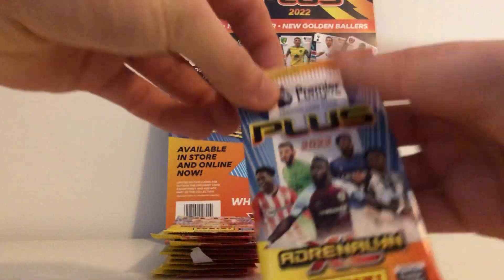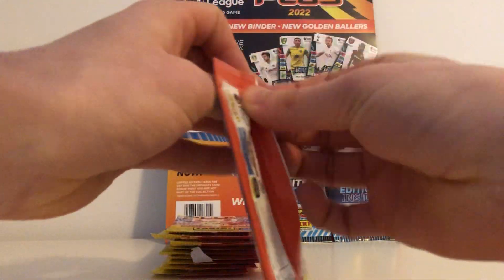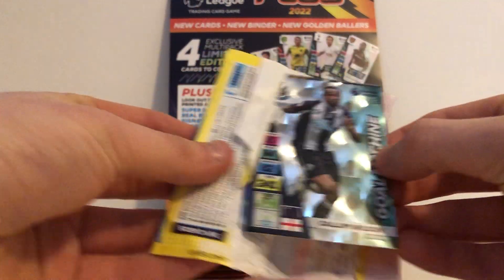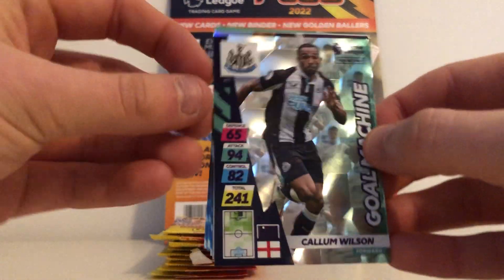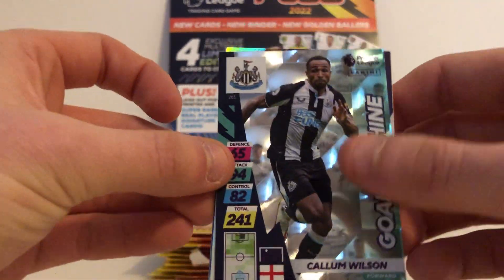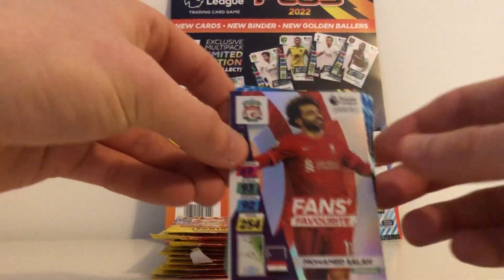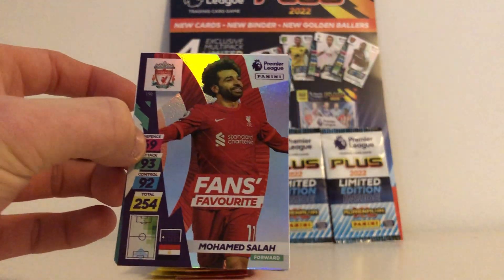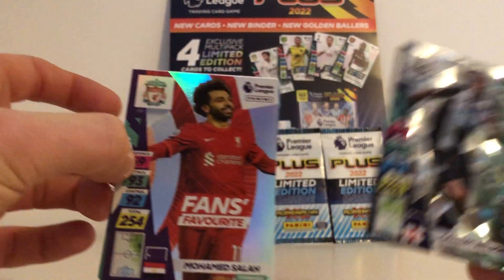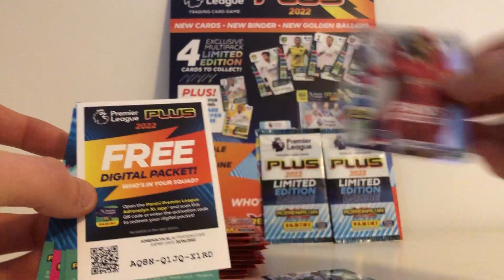Without further ado, let's open this pack — fronted by Maxwell Corne. I know a big Maxwell Corne fan, so shout out to that person. Straight away we've managed to pull a Goal Machine Callum Wilson. It's got that diamond effect that the normal collection has — that's lovely. And fans' favourite Mo Salah! The insert cards look so nice in this new collection. All the cards look lovely.